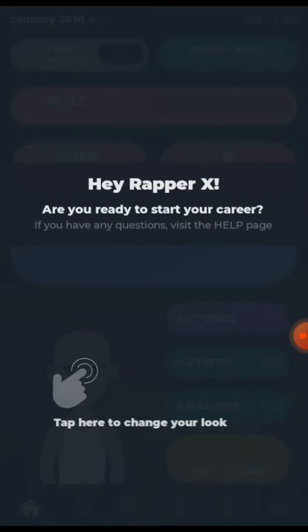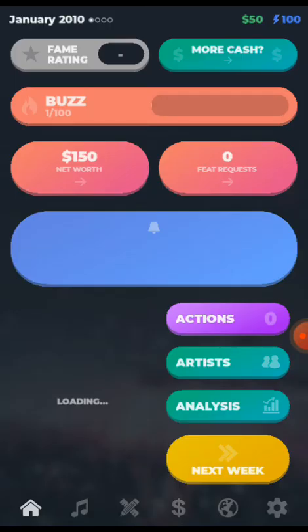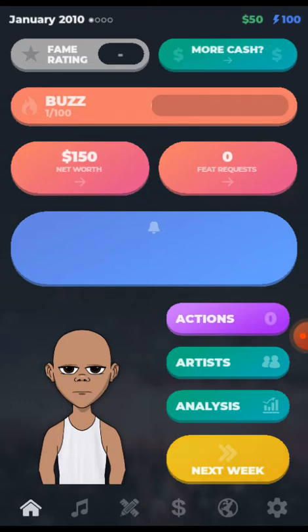The game starts and says: 'Hey Rapper X, are you ready to start your career? If you have any questions, visit the help page.' Let me take a step back and explain the interface. In the top left you have what is called the film rating. As you start the game it begins at A-minus, meaning people don't know you yet and you need to build from there.